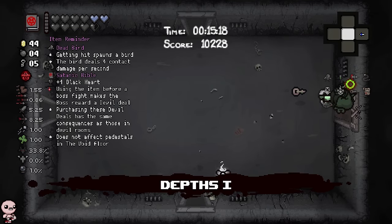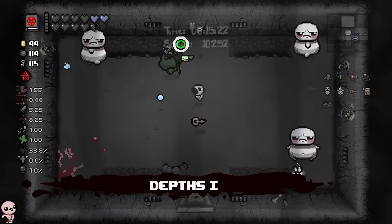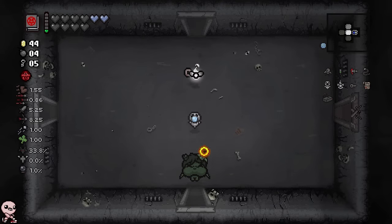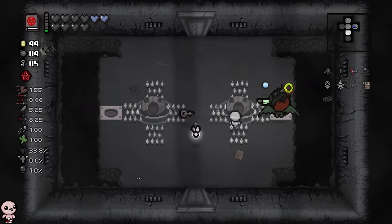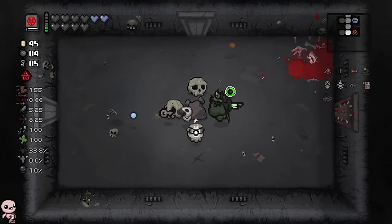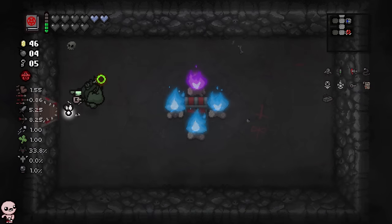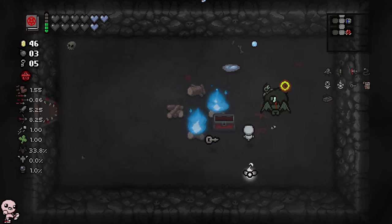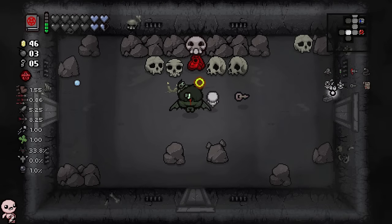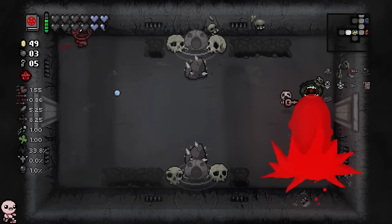This is Depths 1. If we don't get a deal here, Depths 2 will have a 70% chance. If we don't get a deal there, I will still have a 100% chance for a devil deal on Womb 1, and another smaller chance on Womb 2, in case somehow the 100% chance does not pay out. And then out of nowhere — it's Krampus! No more statue for you. I think we'll be fine.